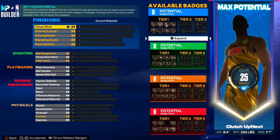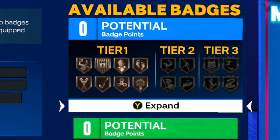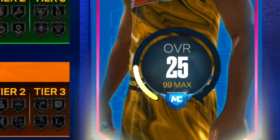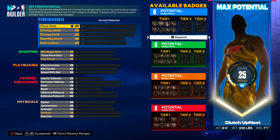Now it is time to set our potential. You see the tier one, tier two, tier three badges for every single category — finishing, shooting, playmaking, and defense. I'm going to explain that further into the video when we get to the badge section. You can upgrade your player until you reach your max potential, which is a 99 overall. I'm putting you guys on to the sauce day one of NBA 2K23 next gen.